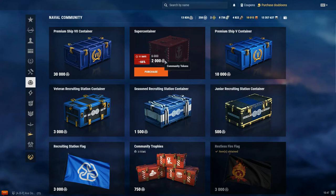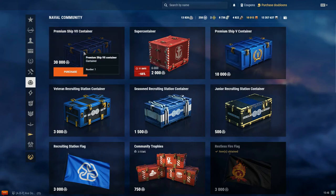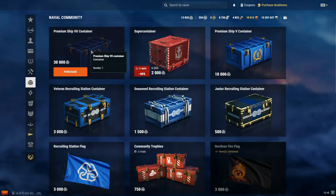The super container for 2,000 community tokens is not a bad option. At 6,000 I question it more — if you spend 6,000, why not spend 4,000 more and get the tier 5 premium ship container? If you already own those ships you'd get 4,000 doubloons anyway. My two go-to options right now are the tier 5 or tier 7 premium ship containers. I've been playing for two years and still don't own all the premium ships, so anything I can earn for free is valuable.